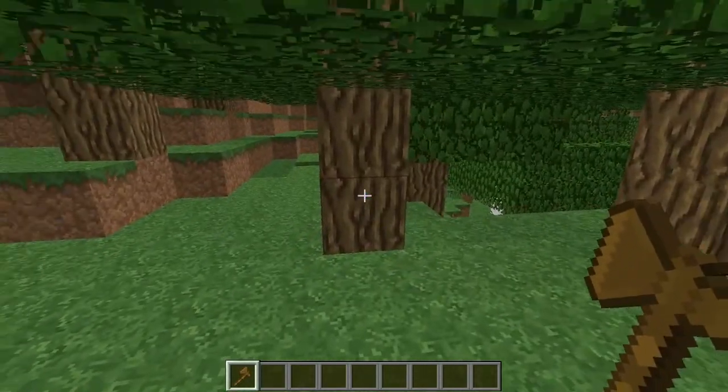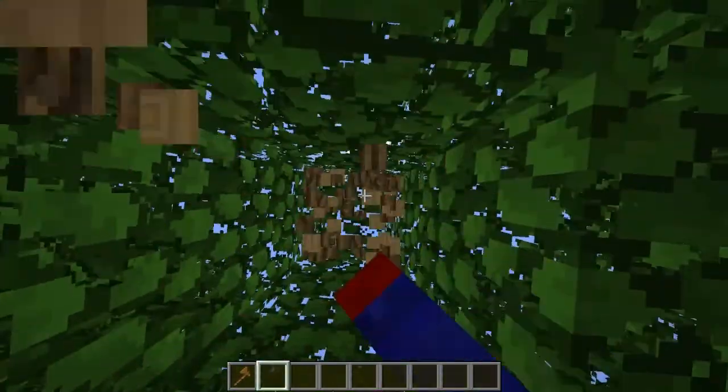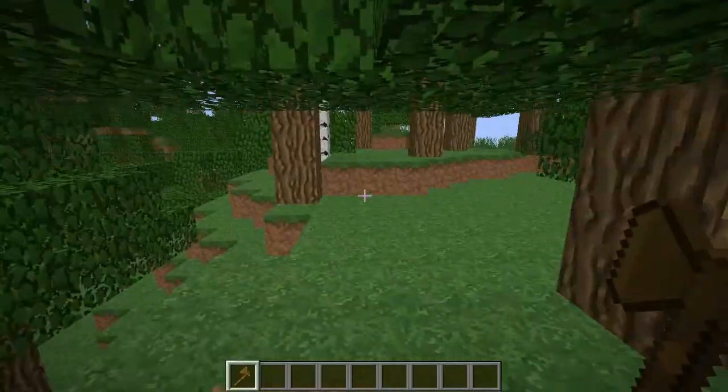For example, let's say I want to cut down this tree and I use my fist — it's going to take much longer. But if I use the axe with the timber mod, it drops all of them down and I get four pieces of wood.